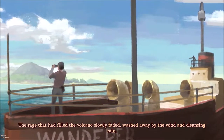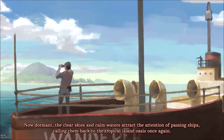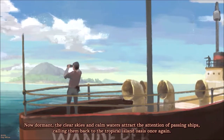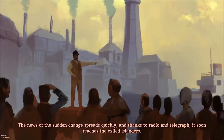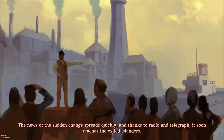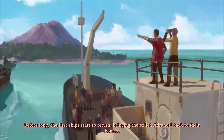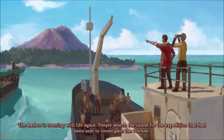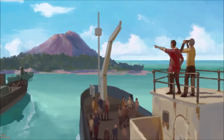The rage that had filled the volcano slowly faded, washed away by the wind and cleansing rain. Now dormant, the clear skies and calm waters attract the attention of passing ships, calling them back to the tropical island oasis once again. The news of the sudden change spreads quickly, and thanks to radio and telegraph it soon reaches the exiled islanders. Before long the first ships start to return, bringing the exiled Adronacy back to their homes. The harbor is teeming with life again as people search the island for the expedition that had been sent to investigate the volcano.